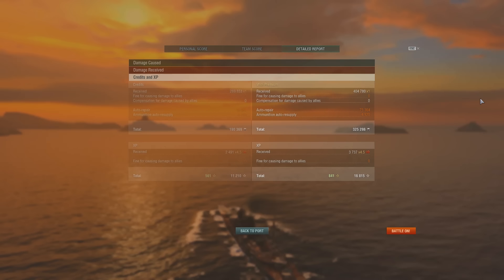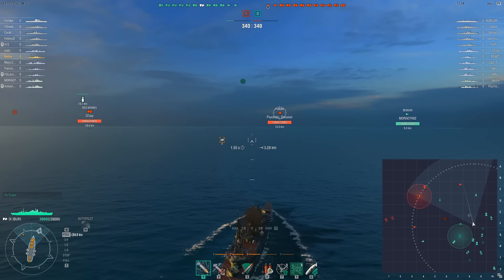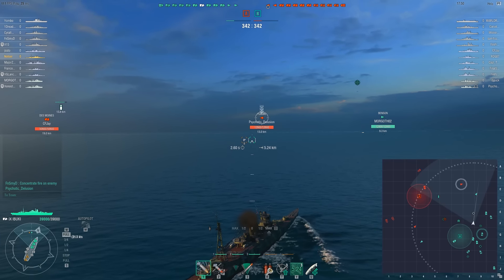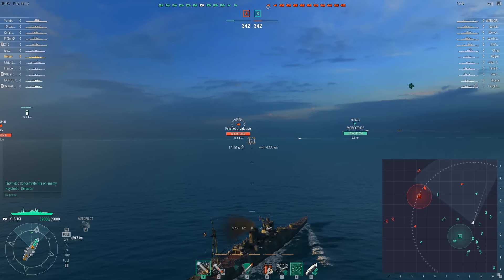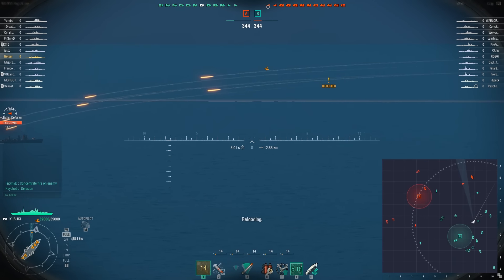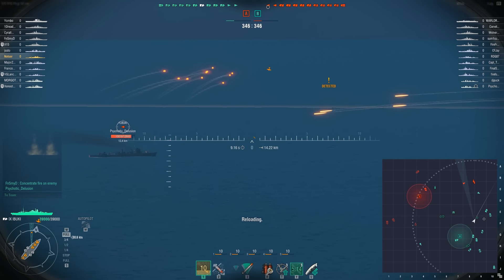The next game is going to be the Ibuki on Ocean, and you're going to see something a little bit different. We are going to be initially in a forward-pushing position with the same exact build — demolition, concealment, faster turret traverse. An enemy Fubuki shows up because the friendly destroyer is scouting him.